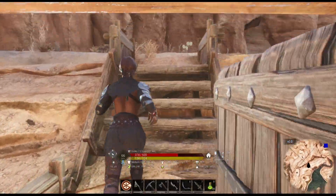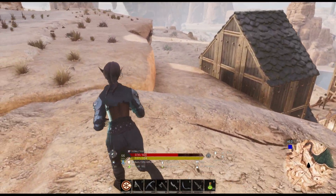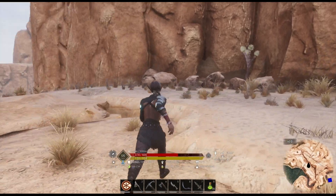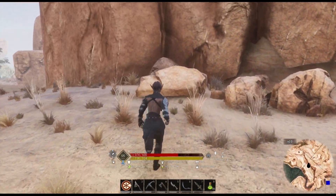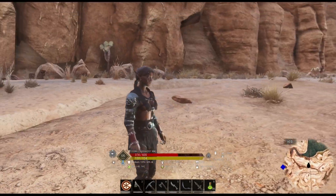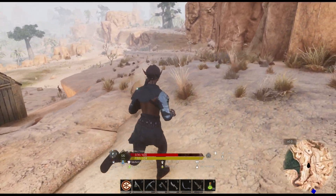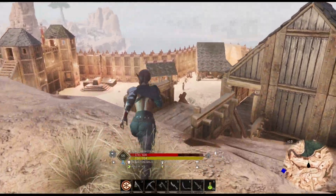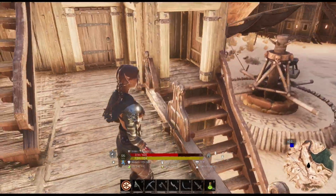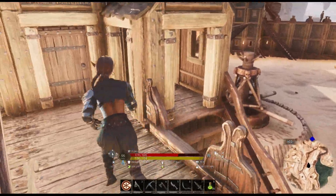I also have a door going out the back that goes across steps right out into this area here. If you remember, we talked about finishing the wall all the way across. We could use this up here for our thrall area — put the Set's altar up here and make this area look nice with walls too. I really don't know what to do with it yet, but that's for another time. So that's what I did off camera — just little things to start making it look more like a base or a fort.